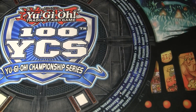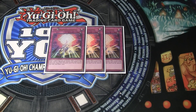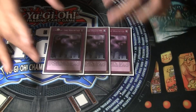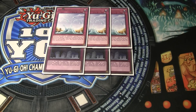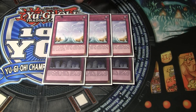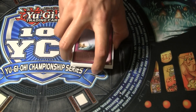Now on to the traps. We've got three Stellarnova Alpha — the Solemn Judgment of the deck. Since you run 11 Stellarknights, this card is almost always live, so maxing out on three is definitely feasible and practical. Next we've got triple Call of the Haunted and its partner in crime, triple Oasis. This does seem cloggy on paper, but the fact that you're running triple Unakalhai and triple Stellarknight Deneb makes these cards so amazing. Just bouncing these back with Triverr, you almost always win the game whenever you can accomplish that. So maxing out on these cards is really, really smart.